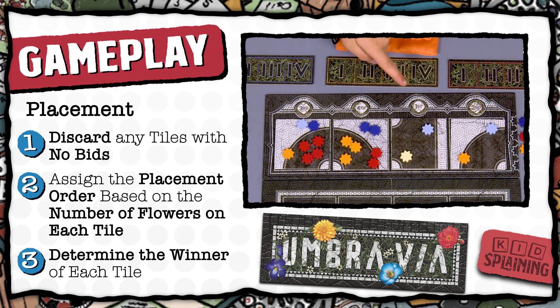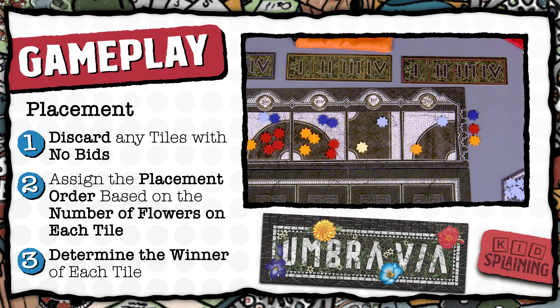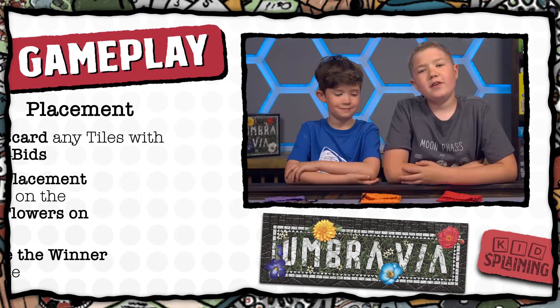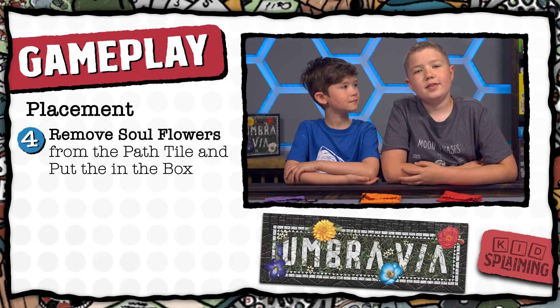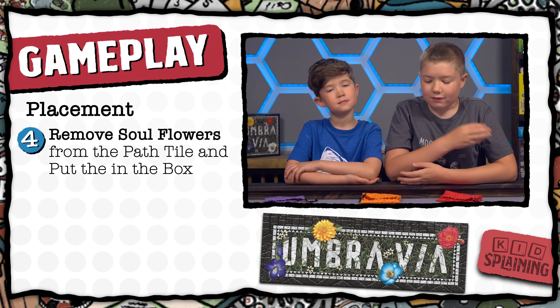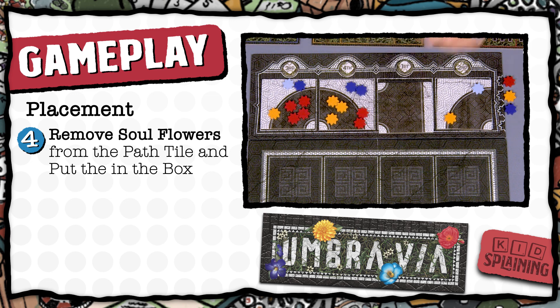Then you see who won each tile. Starting with the number one tile, see who has the most points on that tile. Remember, the lighter colored soul flowers count as two points for bidding. When there's a tie, check the tiebreaker track — whoever's highest on the track wins the tie, and they move to the bottom of the track, while anyone below them moves up. Once you know who won, remove any soul flowers from the tile and put them back in the box — they won't be used again for the rest of the game — but leave all of the energy flowers on the tile. The player who won gets to place the tile.